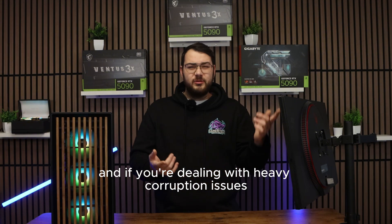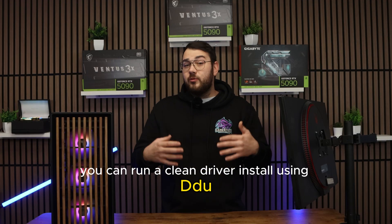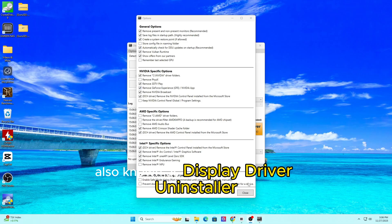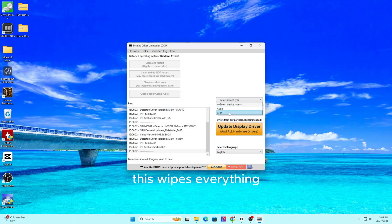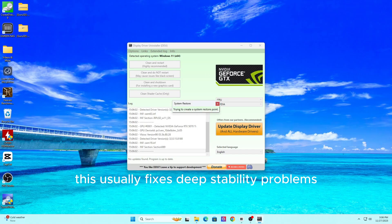If you're dealing with heavy corruption issues like artifacting, flickering textures, or crashes on launch, you can run a clean driver install using DDU — also known as Display Driver Uninstaller. This wipes everything and gives you a fresh driver install, which usually fixes deep stability problems.